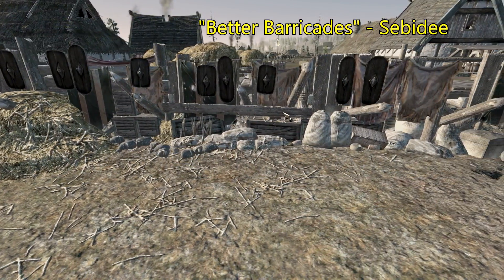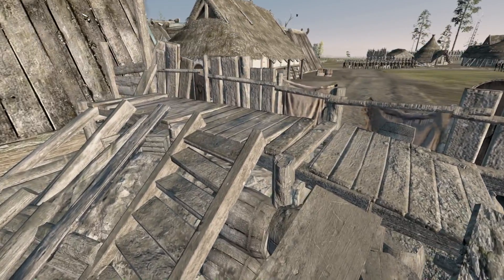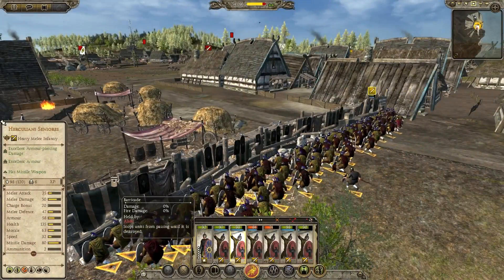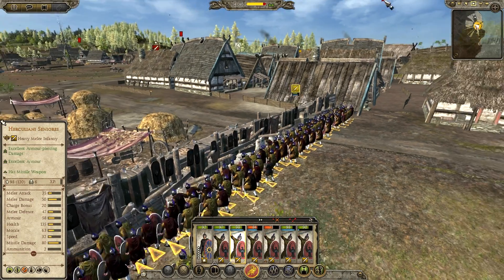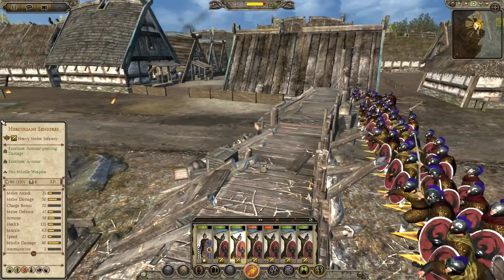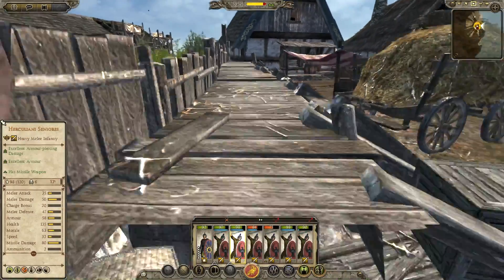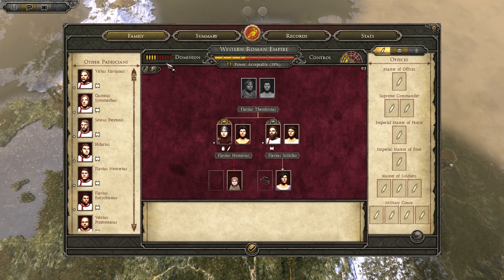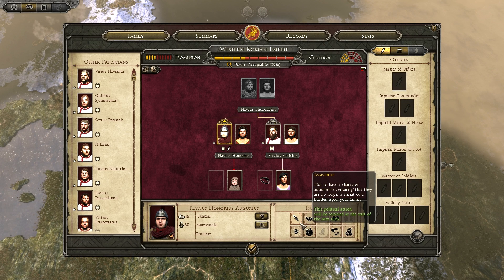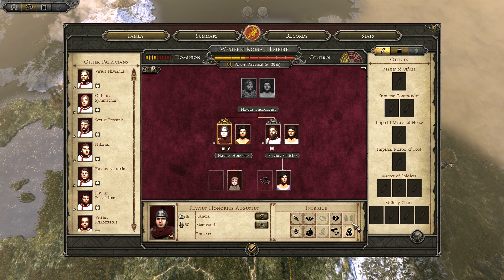The Better Barricades mod that I discussed in a previous video is also included in this compilation, which gives barricades more hit points to increase their role in siege battles and make them really useful. You can block streets off for a long time, which is a good thing because barricades are really the new thing in siege battles. The mod is made by Sebyday, and the Reduced Political Actions mod is also made by him and is included in this overhaul, which should improve the political gameplay a little.